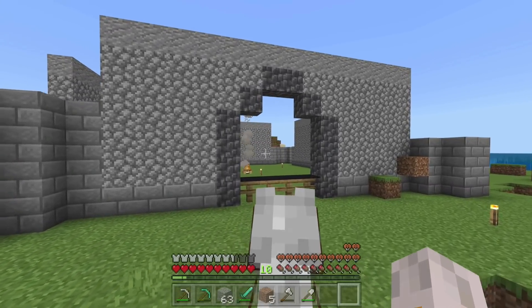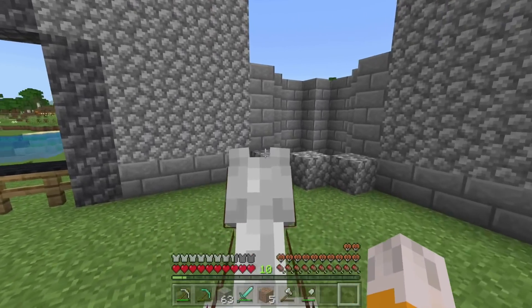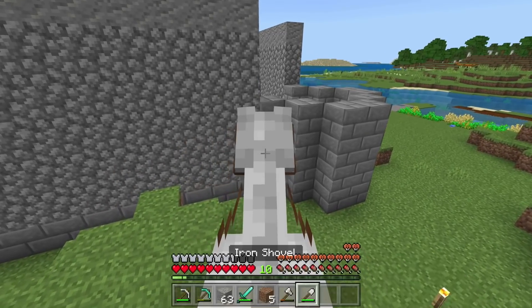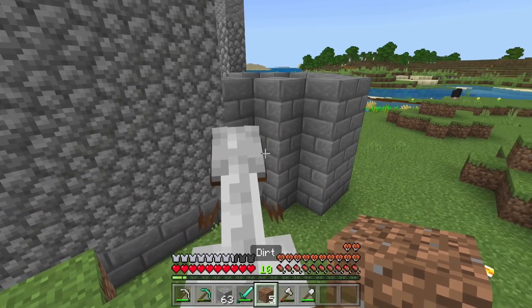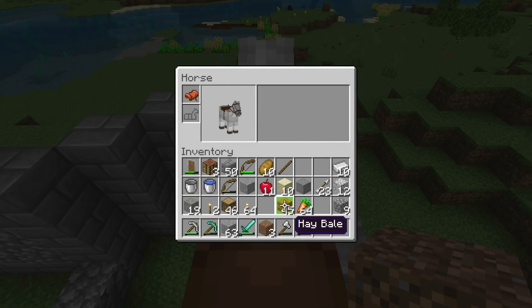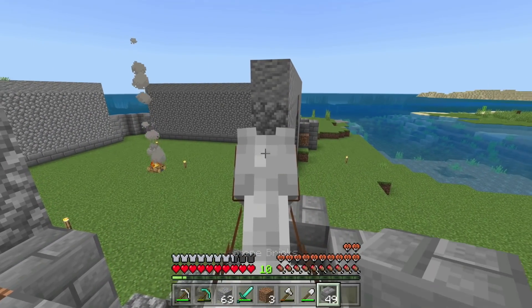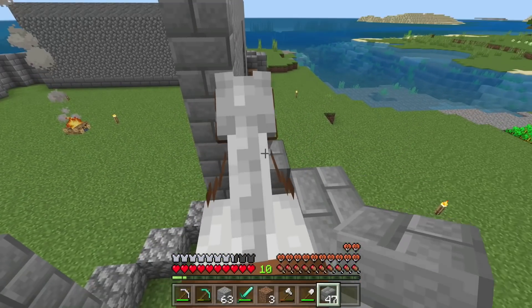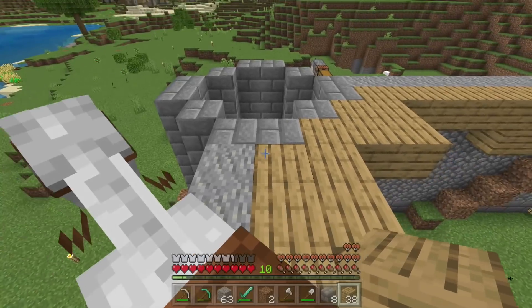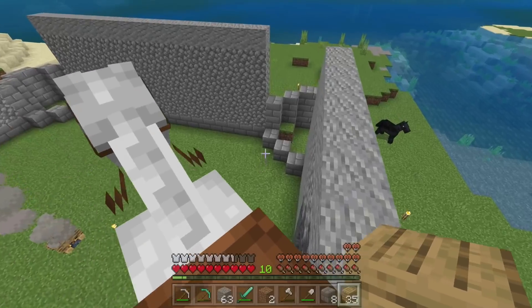This is starting to look a little bit more castle-like. I got some more stone smelting, so I can make some more stone bricks. Let's build up these towers as much as I can with the stone bricks I have, and then we can start working on the inside. If you didn't hear what I said in a previous episode about the plan — this bit here is just going to be a walkway around the top of the castle.